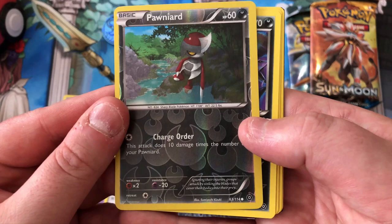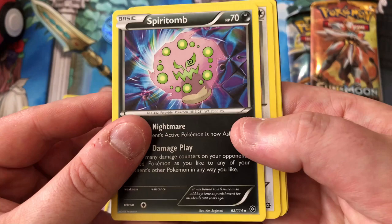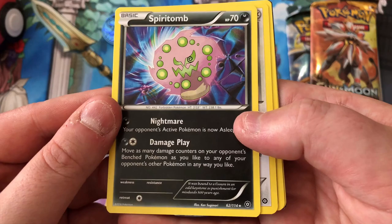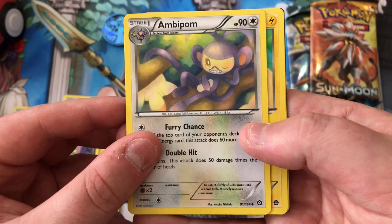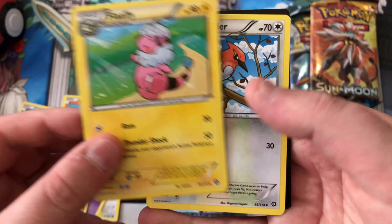Pawnyard - don't know this guy, dark type. And this one's a rare, Spiritomb - I feel like I know this guy, I'm not sure. Maybe. Ambipom - I know Aipom, I don't know Ambipom. Yeah I think I know Ambipom. Fluffy - I know Fluffy, Fluffy's cool. I like Fluffy, I like Marill and Fluffy, they're sweet.